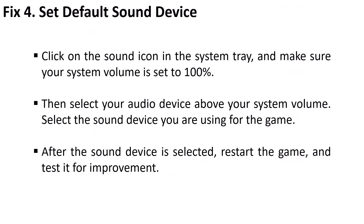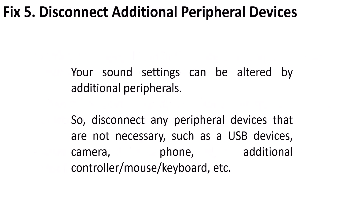Fix 4 is to set the default sound device. Click on the sound icon in the system tray and make sure your system volume is set to 100 percent. Then select your audio device above your system volume — select the sound device you are using for the game. After the sound device is selected, restart the game and test it for improvement.